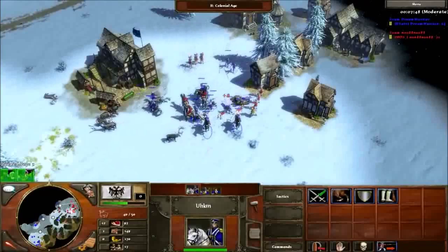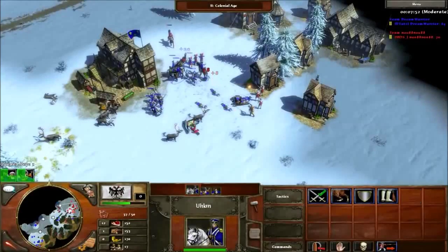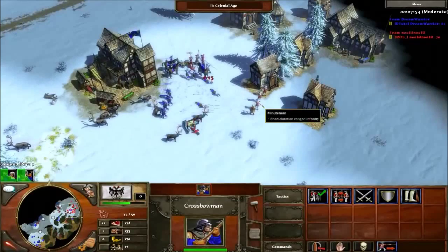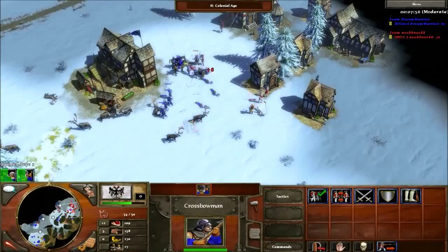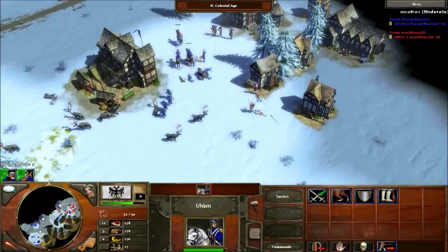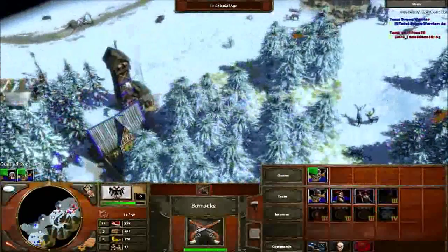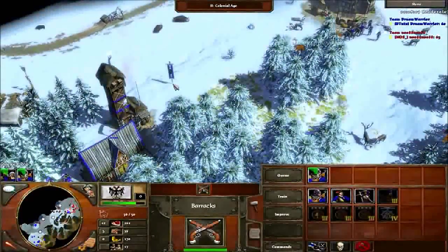Now it's just a little micro on his army. I use my pike to kill his cav, crossbow to shoot his cav, and my cav to hit his muskets so they're busy and can't shoot my pike. I pull back now as I don't have the advantage anymore.